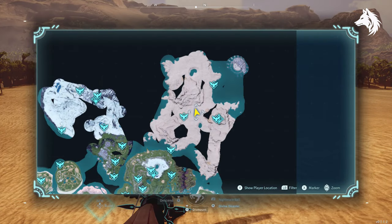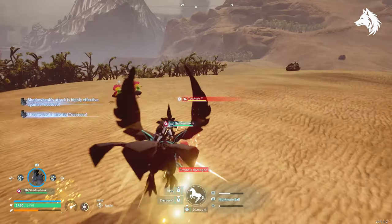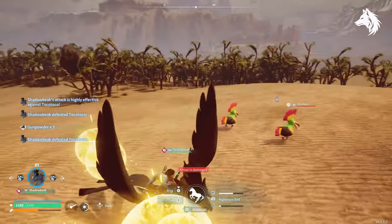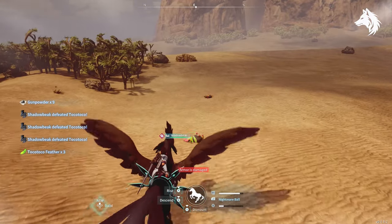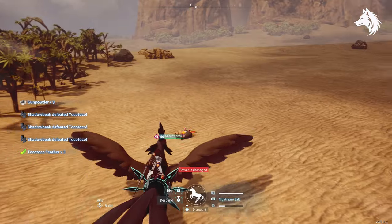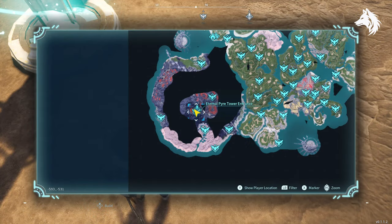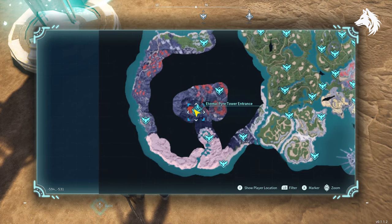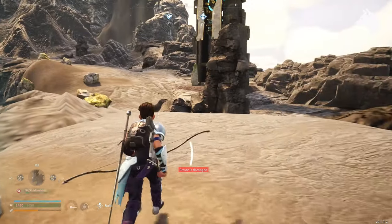Gunpowder is a very useful material to craft all ammo. It's tough to get in quantity — your best bet is to farm groups of Toko Toko found in the desert, as this is the only place they spawn reliably. If you want to craft gunpowder yourself, you'll need a lot of sulphur, and the best location is to farm the sulphur deposits right next to the Eternal Pyre tower, where there is a fast travel point you can reach easily.